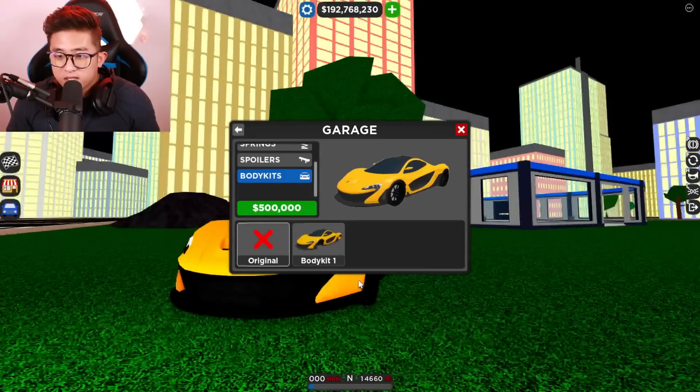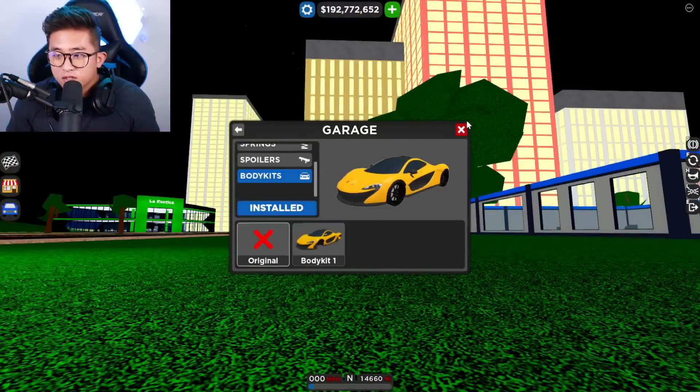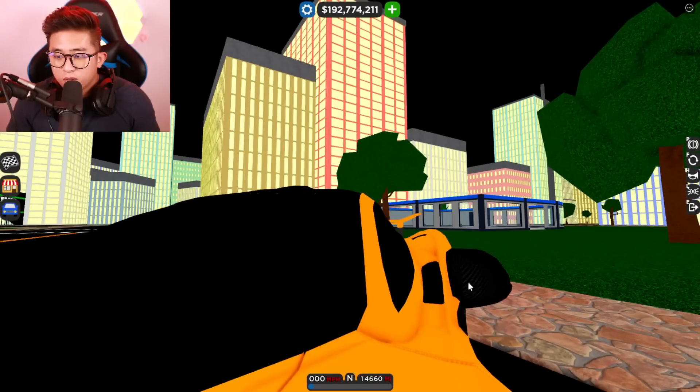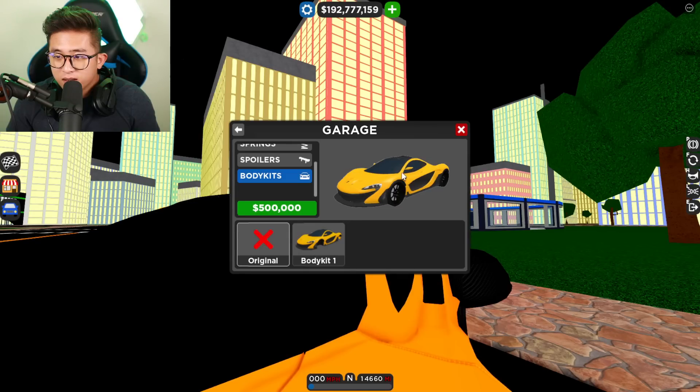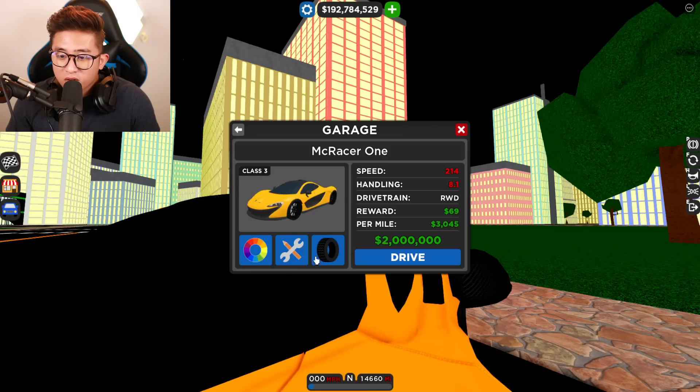Here we go — boom. Okay, it doesn't look like there are massive changes, but we got some aero changes and a bigger front lip. Oh look, they actually changed the mirrors too — that's really interesting. When we put on the body kit, the mirrors move up here and we get a much bigger side skirt. It doesn't seem like we got a wider body, which makes sense. But this is a $500,000 body kit on a two-million-dollar car!